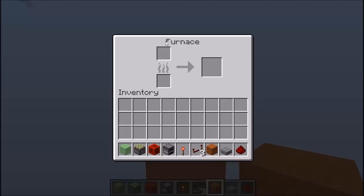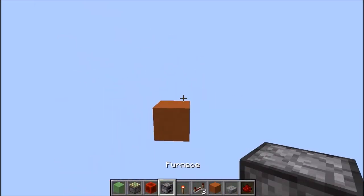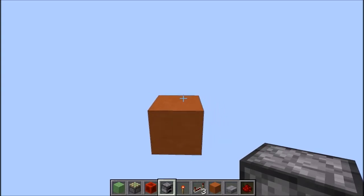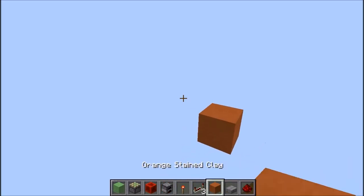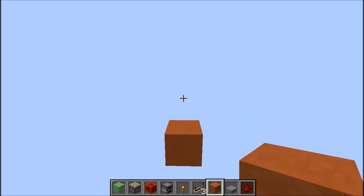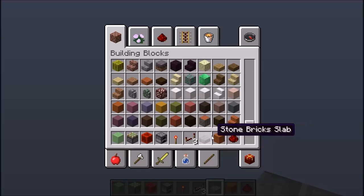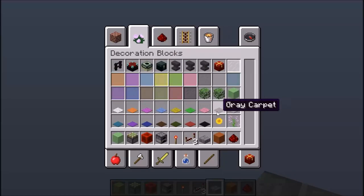On aura le four derrière, la netherrack devant, et grâce à la flamme le four va être caché. En cliquant dans le feu, on va arriver sur l'interface du four et pouvoir cuire les aliments grâce à la cheminée. Un four a quand même un désavantage majeur : on ne peut pas le déplacer, c'est un bloc indéplaçable. Il faudra donc modifier un aspect esthétique de la cheminée. Il vous faut donc une slab, le bloc de redstone, le slime bloc, et aussi la netherrack.